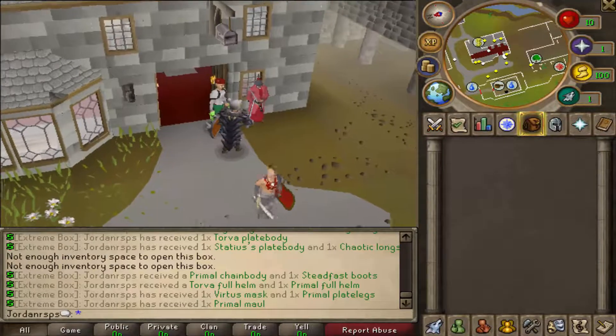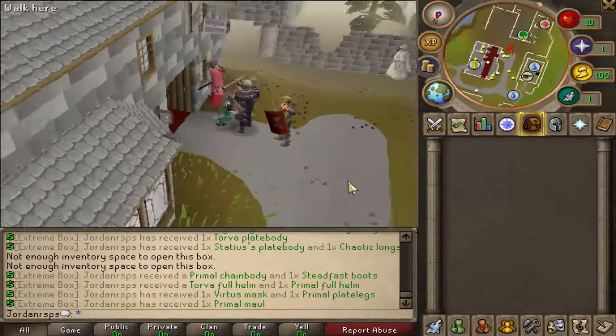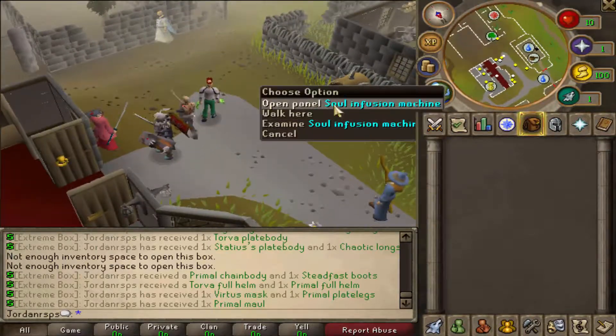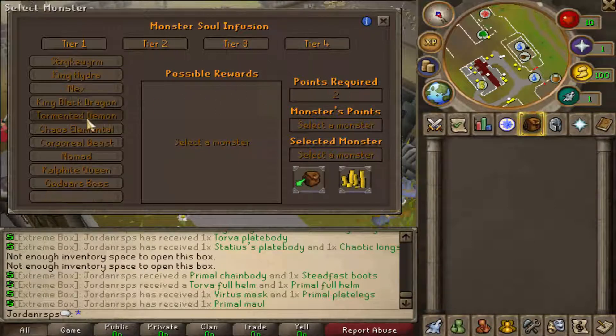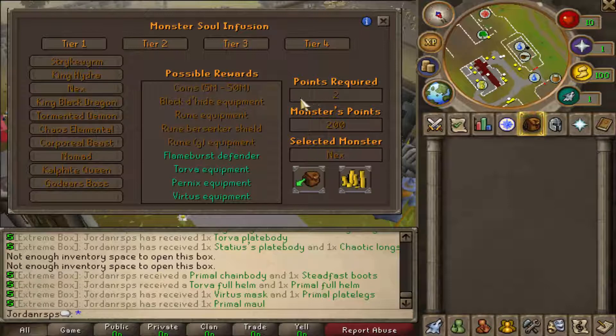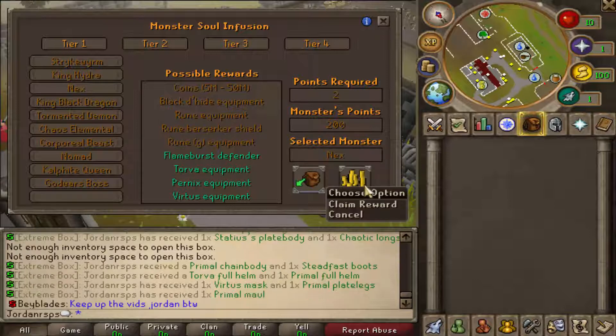Now we're going to go to Monster Infusion. Let's click open the panel — you can get souls earned by killing monsters, it's an extra item that is collectible with the machine. If I go to tier 4, I'm going to open some Nex boxes — let's see what we can get from Nex. I've got 200 monster points and two points are required to open it.